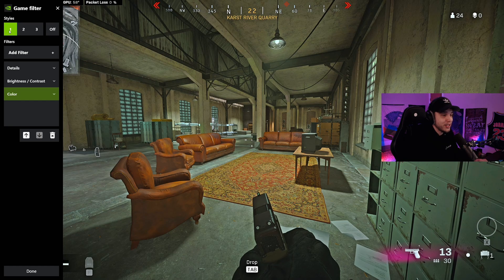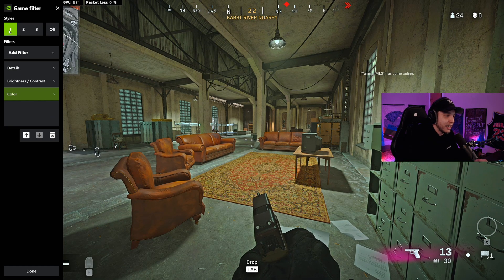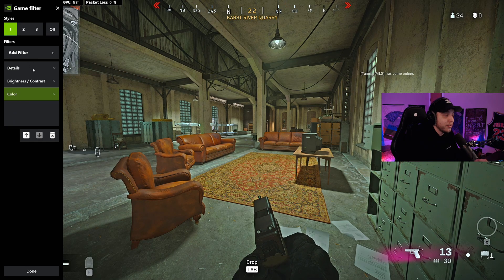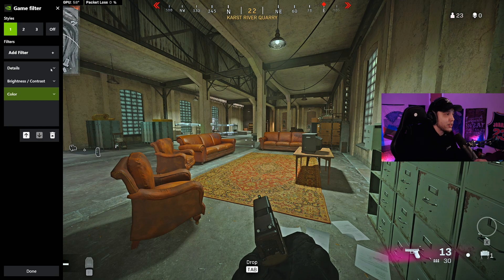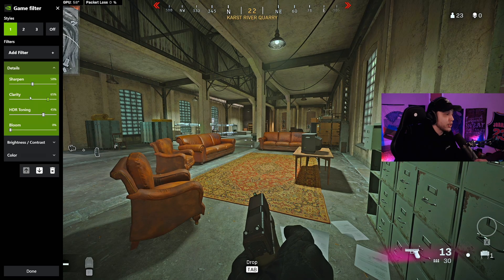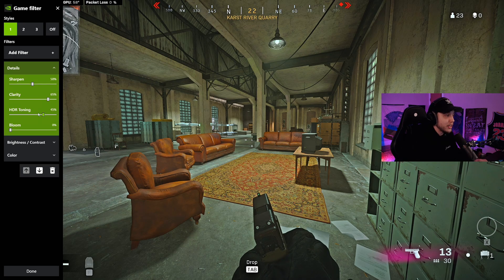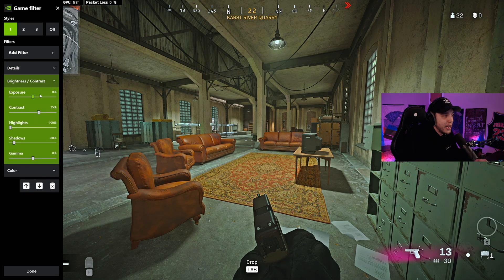As you can see, it's a huge difference in vibrance, clarity, and overall brightness inside this building. The order of the filters on the left side is very important, so make sure they're in the correct order. Starting with Details: set Sharpen at 50%, Clarity at 65%, HDR Toning at 45%, and Bloom at 0%.